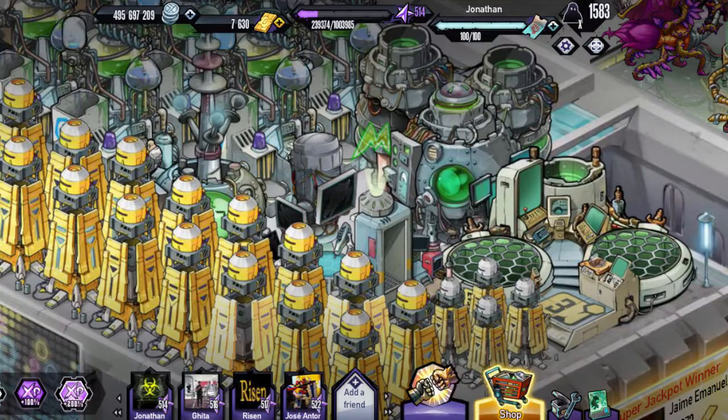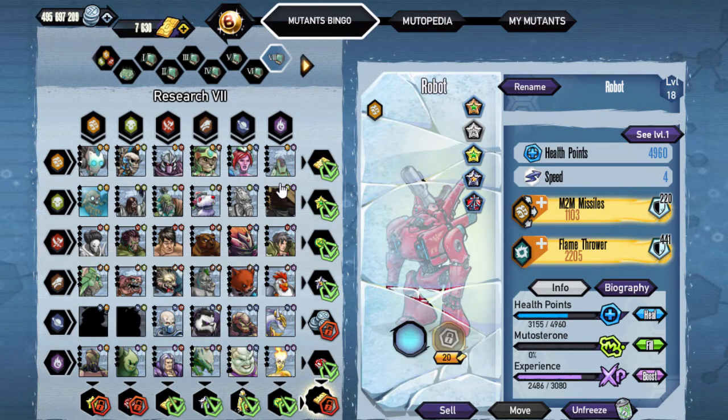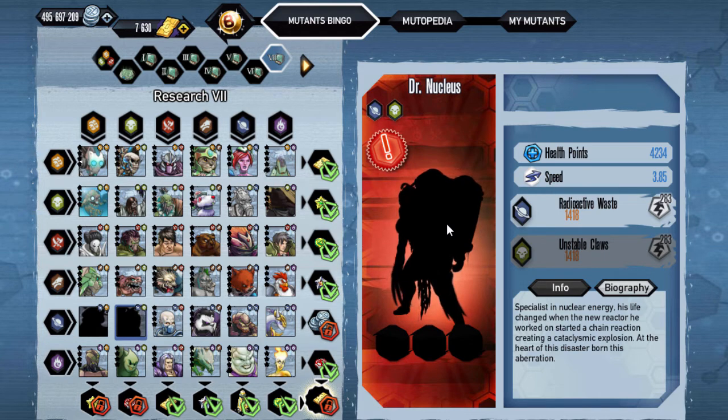Honestly, they should give out gold in those boxes. We'll check out the bingo grid, which you can see here. We do need two characters, although this one you pretty much get — it's just that I missed it.